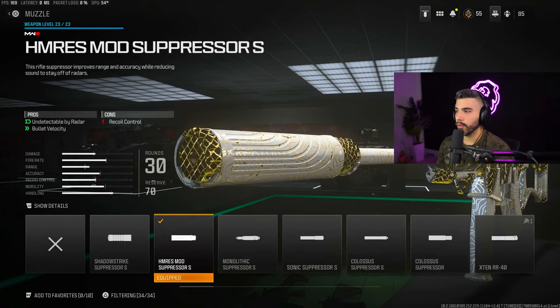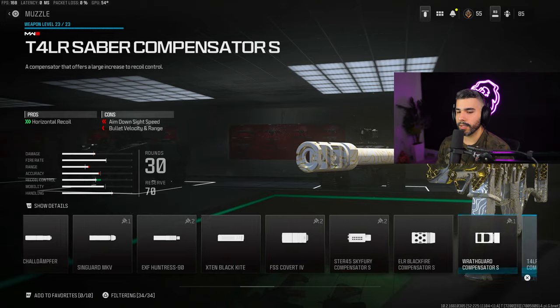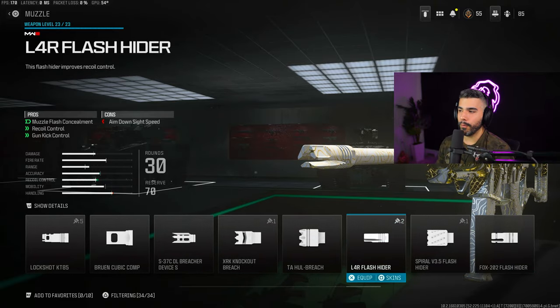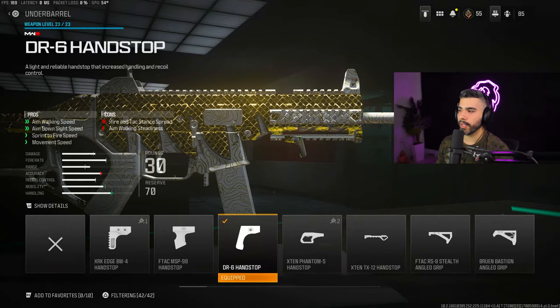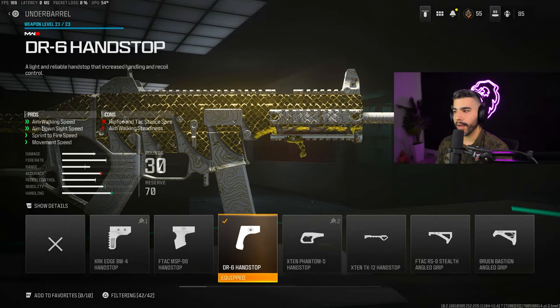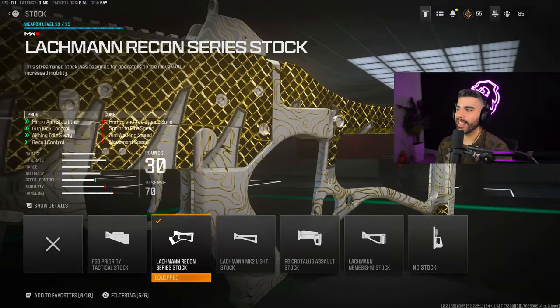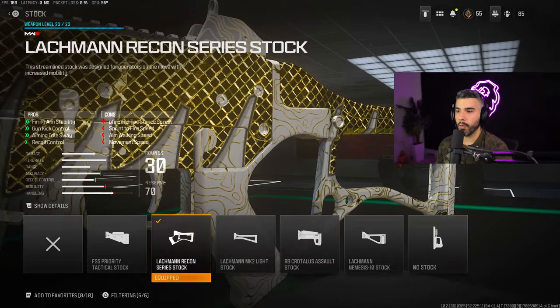We got this nice little muzzle to be undetectable by radar plus bullet velocity. If you want something a little different — for example in custom games — you can use either the TBIR or the good ol' 4R Flash Hider. Next we got the DR6 Hand Stop for the extra aim walking speed, ADS, fire and movement speed. We got the High Grain Rounds, very good especially on the Striker because the Striker doesn't really have recoil, and it gives you the extra bullet velocity and damage range.